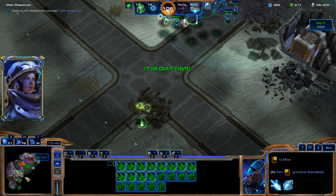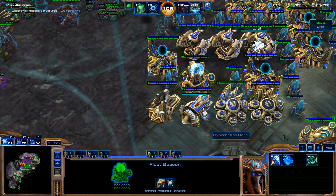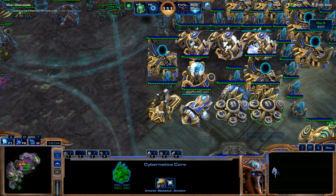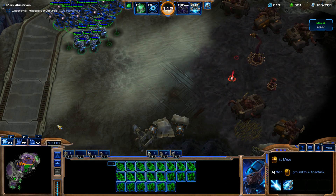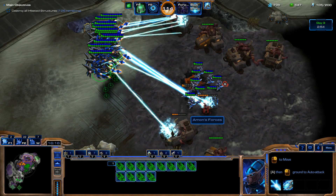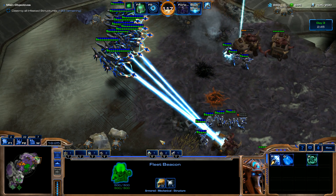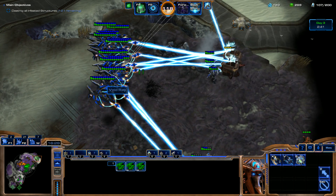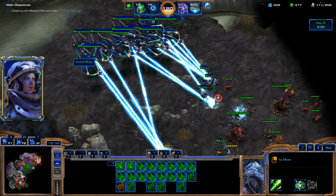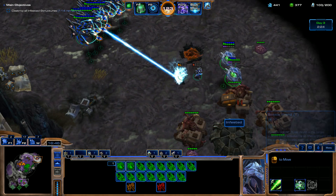Now we're going to move out and clear out this spot down here. We're going to get Shields Level 3 pretty quick — we're going to have all of our air upgrades, so we don't have to worry about that anymore. I'm going to get some Oracles as well so we can get Detection. There's a Stasis Ability upgrade for the Oracles, but I don't think we're going to get that — it's just an extra thing to micro. All I'm doing is the Attack Command with these Void Rays and they melt everything.